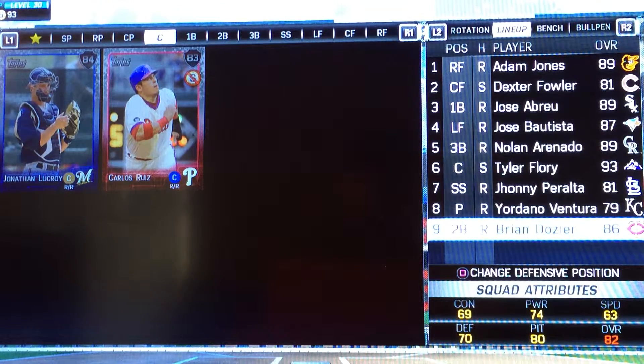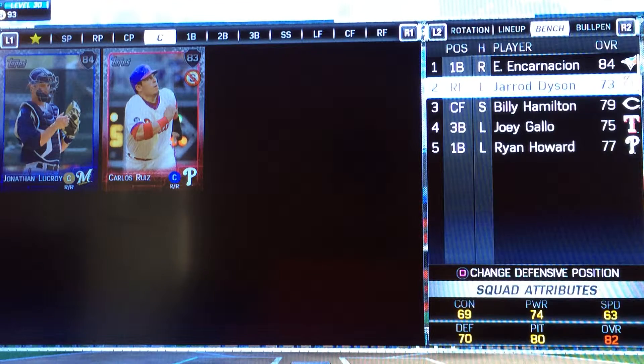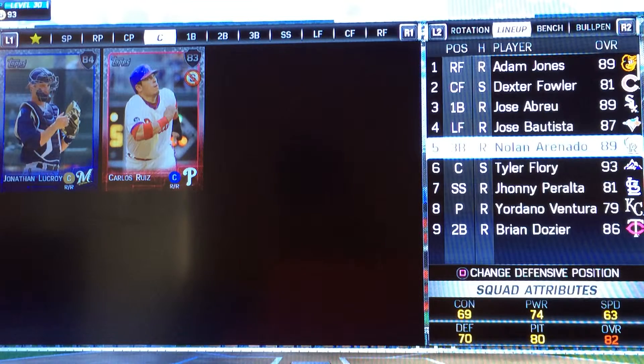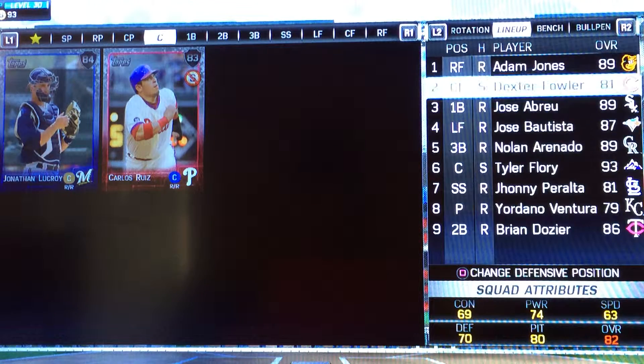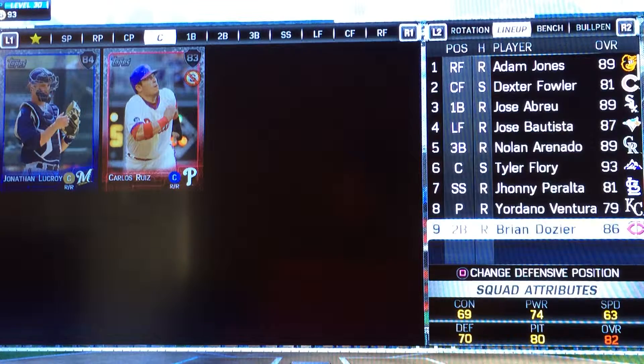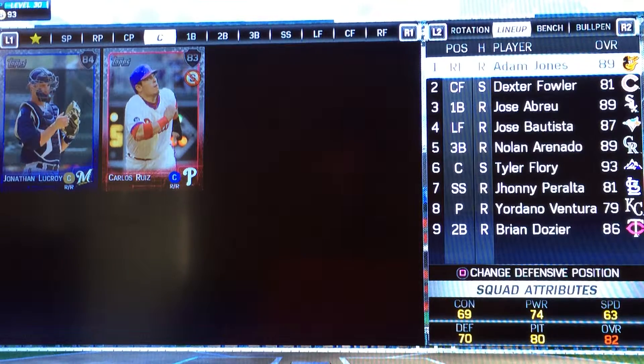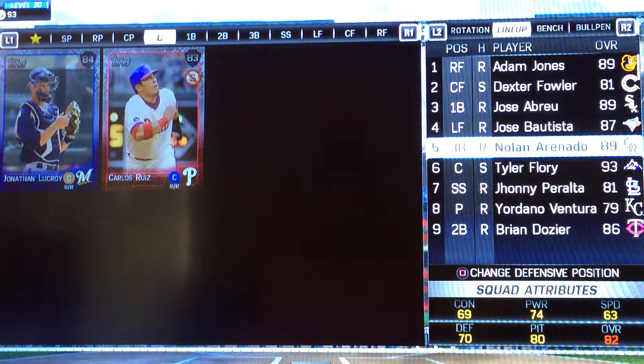There's a different approach you can take: the power lineup. I have Edwin, Gallo, and Howard — Howard hits for power a lot. You would substitute out Fowler, Jones, and Dozier for those three power hitters, plus Gallo. It's an all-power lineup, but it's kind of difficult to play with. There are a lot of defensive errors, a lot of pop-ups, and you actually don't hit very many home runs. I found that you hit more home runs with a balanced lineup.